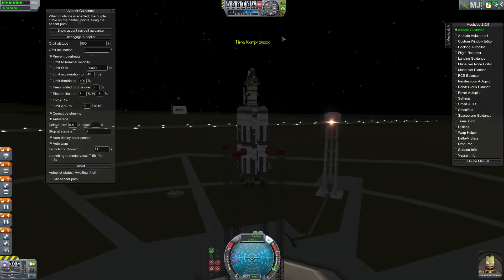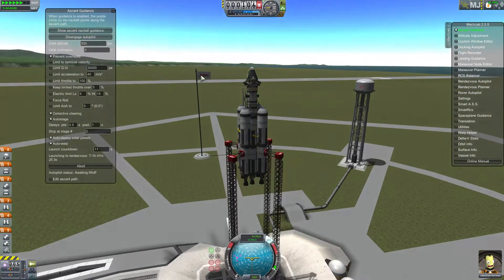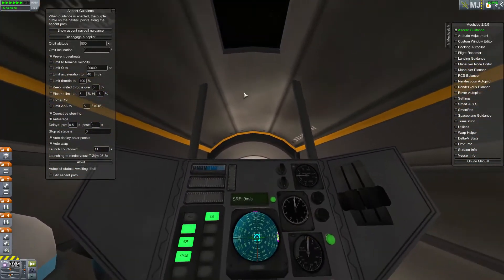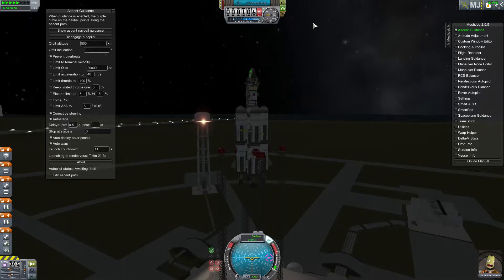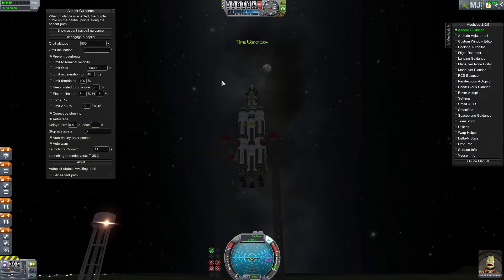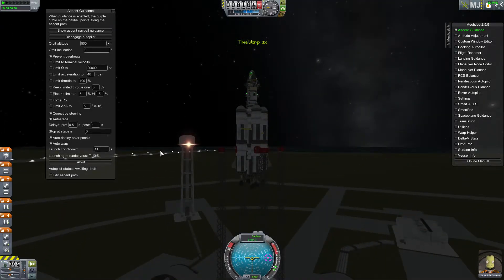It'll do the time warps for you — everything will be done for you. This mod makes it a little bit more realistic because in real spaceflight it's all computer programmed; real astronauts can't really see it, it's basically computer programmed. It'll set the perfect time, get the moon right in the spot it needs to be to get there. Now T-minus — it'll stop the warp at about 15 seconds and count down: 10, 9, 8, 7, 6, 5, 4, 3, 2, 1.